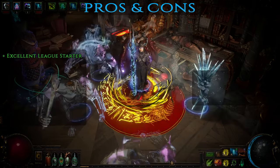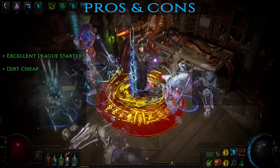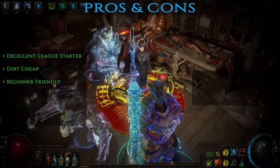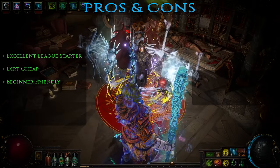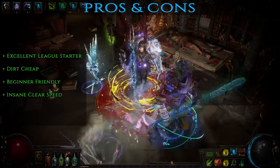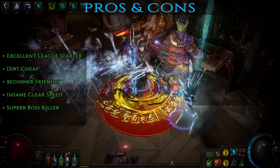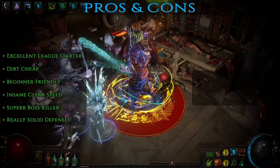Starting off with the pros — excellent league starter: it's very cheap to gear up for the first few tiers of mapping and this will help you generate currency quickly and get a head start. Dirt cheap: the only somewhat expensive items in this build are the cluster jewels and Animate Guardian best-in-slot gear — everything else is almost free. Beginner-friendly: the build was complicated to design and put together, but it's an absolute beginner's dream to play — very few buttons to press, most of the stuff is automated and everything just works. Insane clearing speed: the build is very efficient at quickly killing large packs of mobs without any downtime — your phantasms kill everything from afar. Superb boss killer: the build is not only awesome at mapping but equally good at killing bosses — swap a single gem and suddenly you're a god-tier slayer. Really solid defenses: you have layers upon layers of damage reduction, avoidance, block chance and an insane amount of life regen.